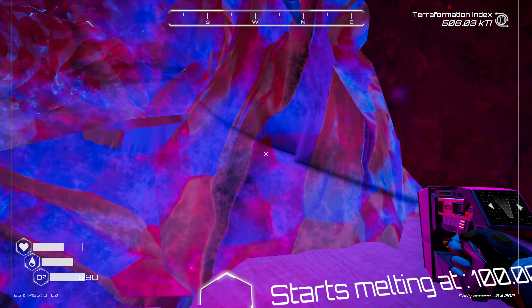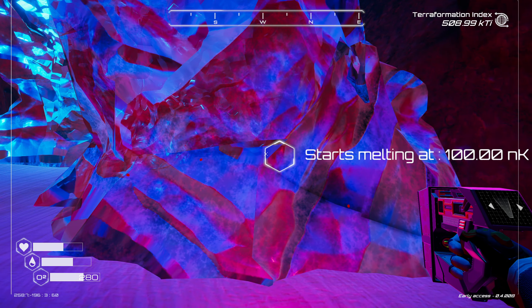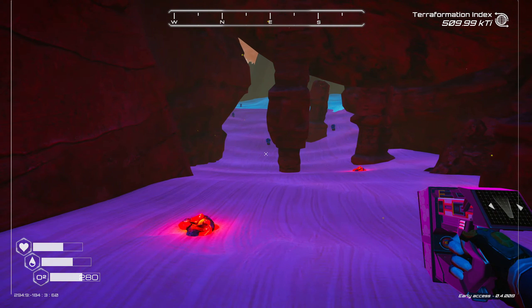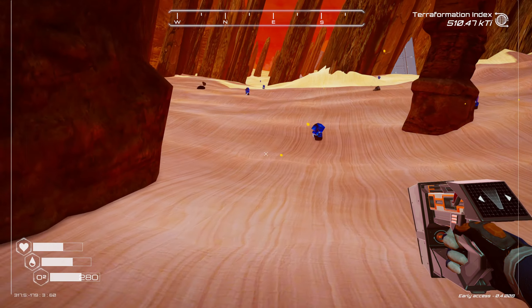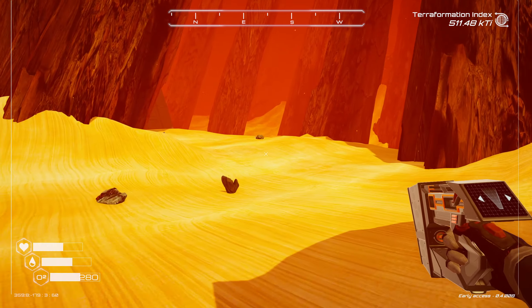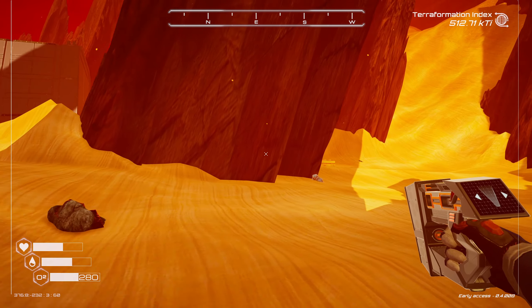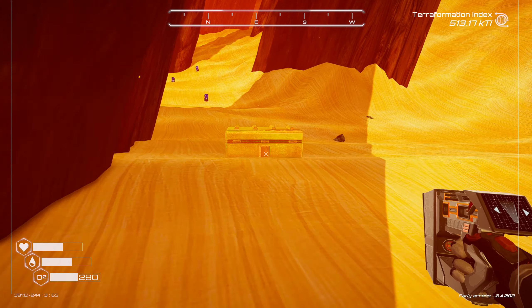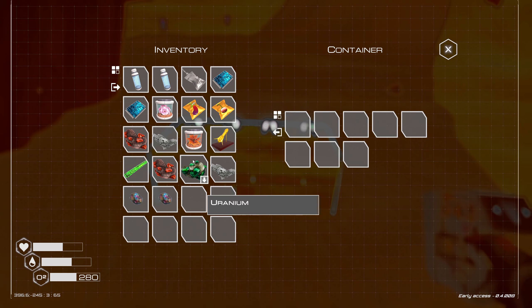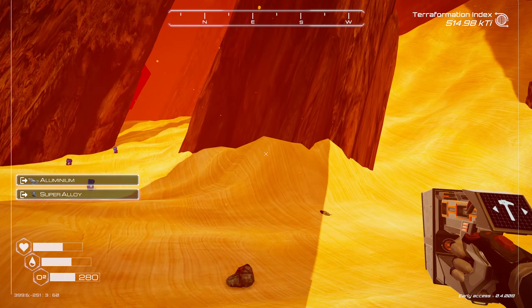When does this biome start smelting? At 100 nK. So next time we check the terraformation screen we can see how close we are. Somewhere here there is a golden chest — here it is, look at that, it blends right in. I'm just going to take everything from this.